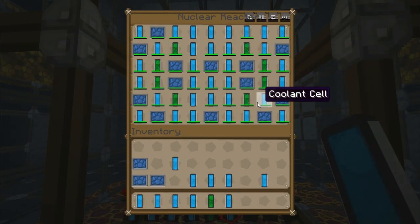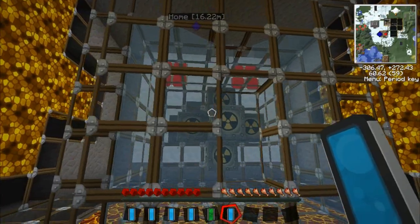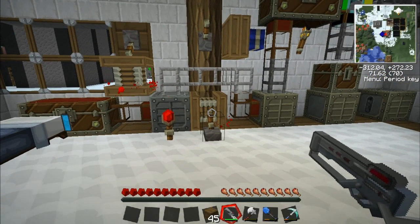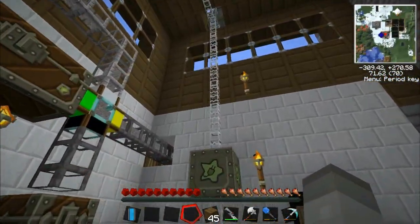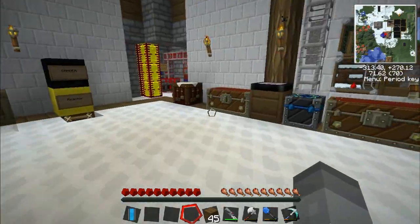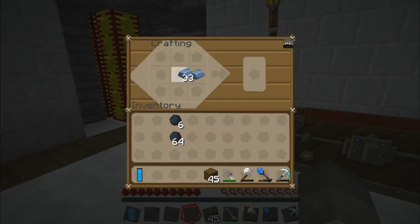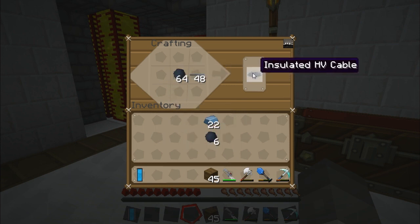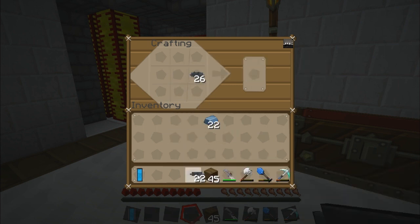Now I haven't really thought about connecting it to anything — it's just floating in space. You need really heavily insulated cables, because normal cables, even glass fibre ones, just can't handle the sheer amount of voltage coming out of that thing. So we're going to need some refined iron and a lot of rubber. What you do is make a cable out of refined iron and then insulate it with rubber — two times insulated.